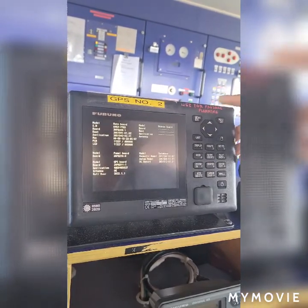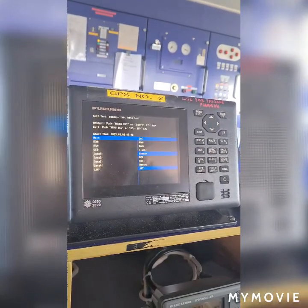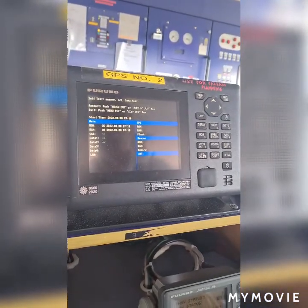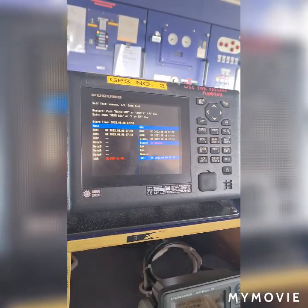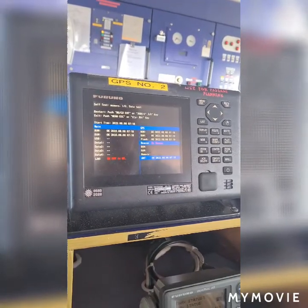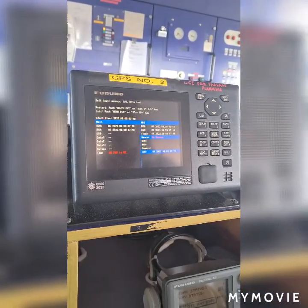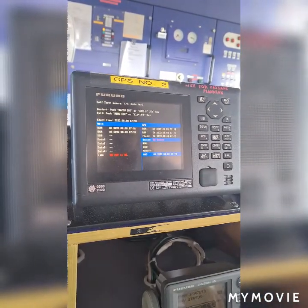Press enter. As you press enter, the GPS will generate a self test. From here you will find the ROM — read-only memory — the RAM — random access memory — the antenna, and the beacon detection. Everything will register OK. This is how to do a self test on our GPS system.